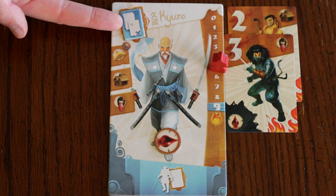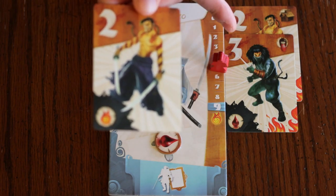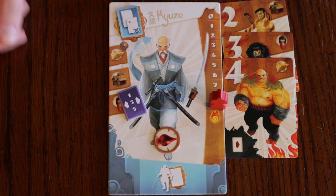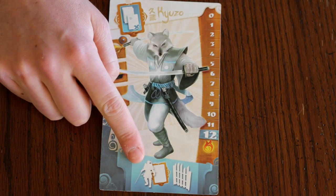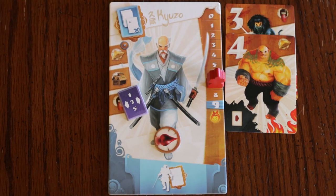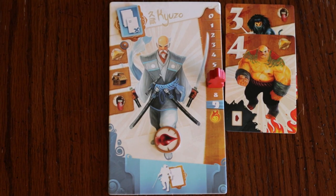Kyuzo is able to discard any raider card drawn that matches the value of a raider card already in his combat line. His kiai lets any samurai, including himself, give his support token to any other samurai, including Kyuzo. As an animal, he may also build one barricade, up to the original number of barricades. Note that if Kyuzo receives the support token, he must still return it at the end of his turn. Generally, giving Kyuzo support with this kiai action only makes sense if his kiai was activated on someone else's turn.